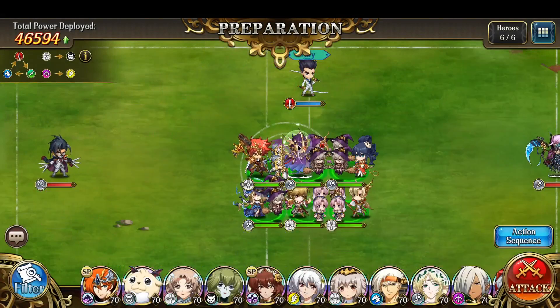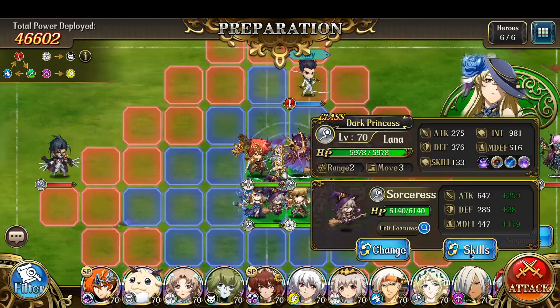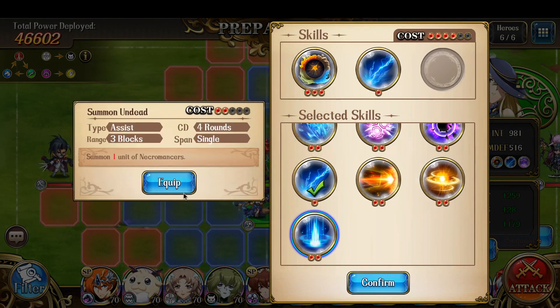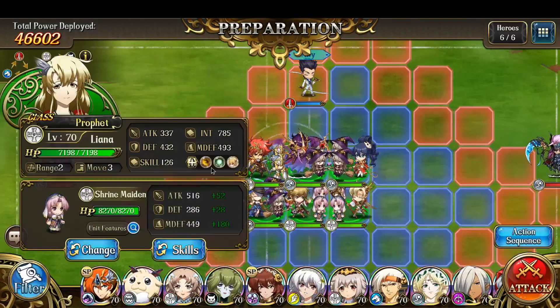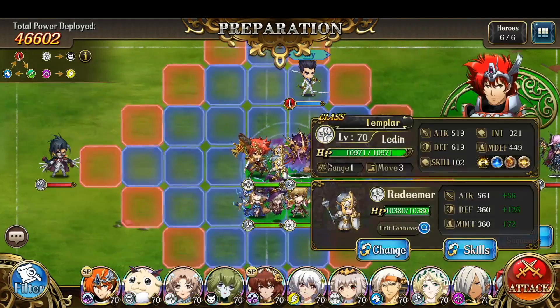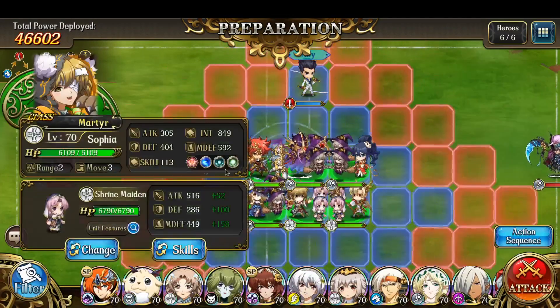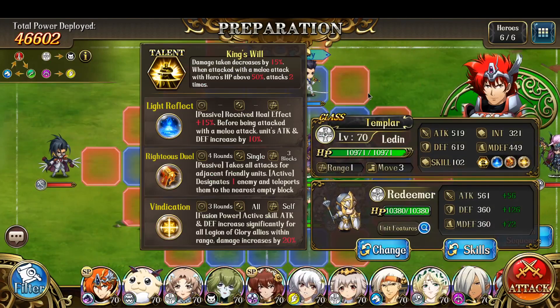I'm going to have Liana with two attack skills and a summon. This way I can have three different summons — Bozal's summon, Lana's summon, as well as Liana's summon. And then I have range damage dealers with Sophia and Liana for healing. Ledin is here with Righteous Duel, Vindication, and so on.